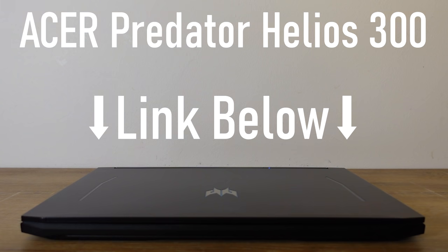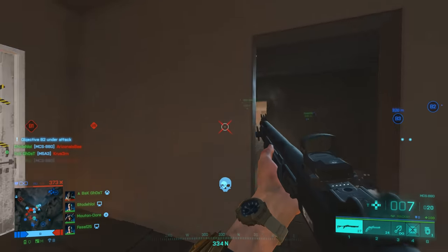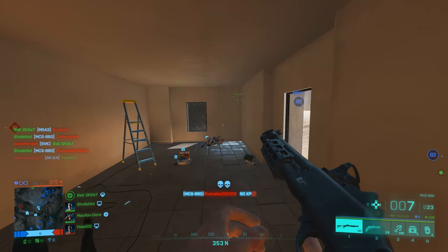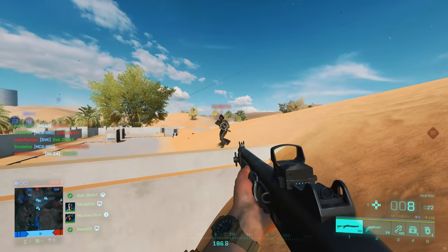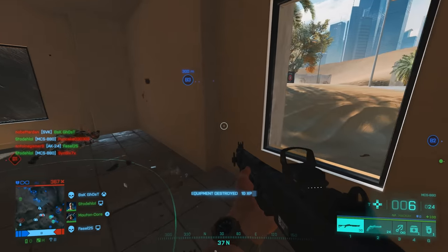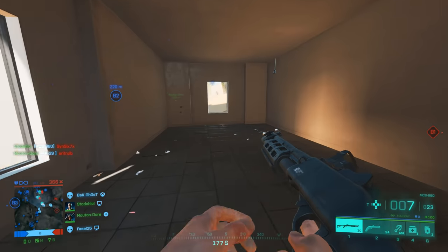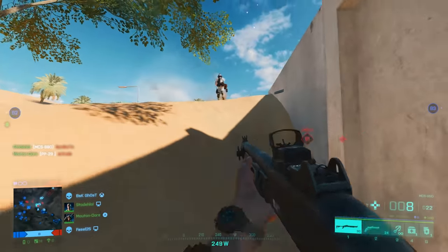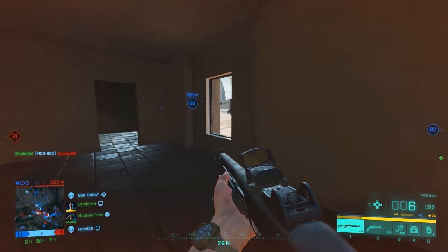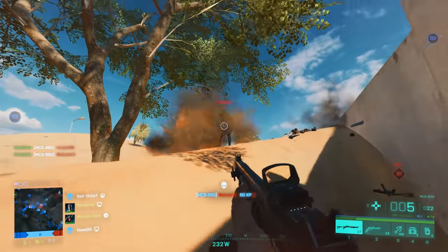So back to shotguns — do you ever line up a shot perfectly, pull the trigger, and do barely any damage? Not everyone knows this, but in almost every Battlefield there is a movement penalty, even with shotguns. You almost have to treat it like a sniper outside of 10 meters. When you go to take a shot with a shotgun, stand still momentarily to get max accuracy.